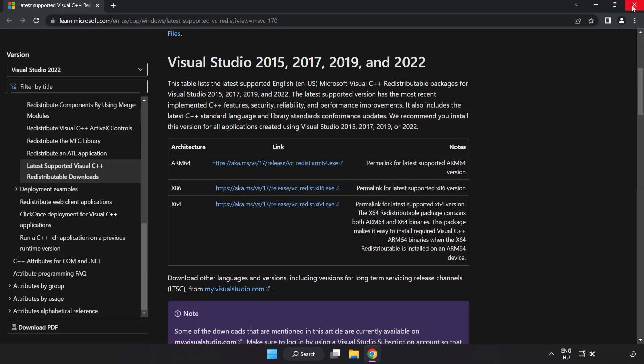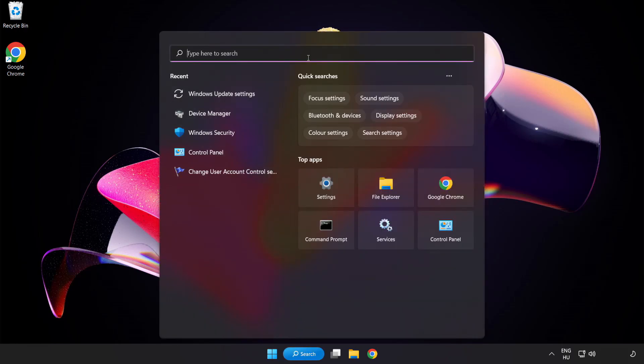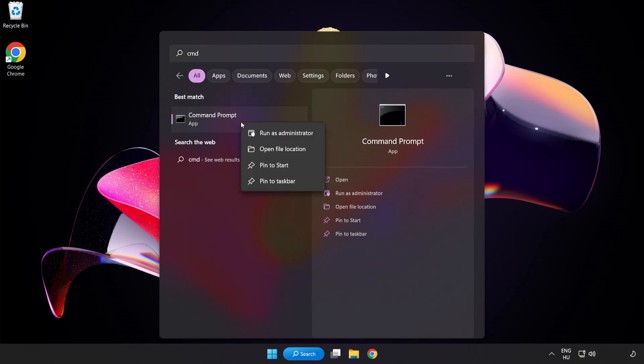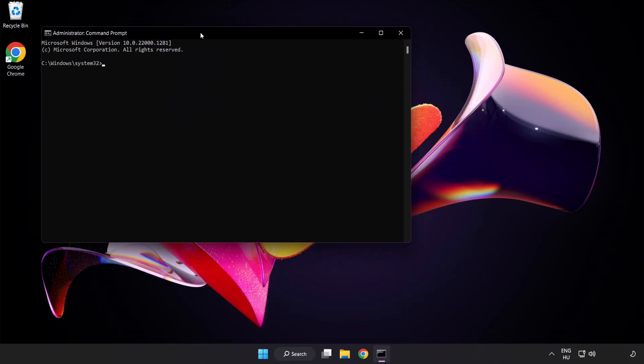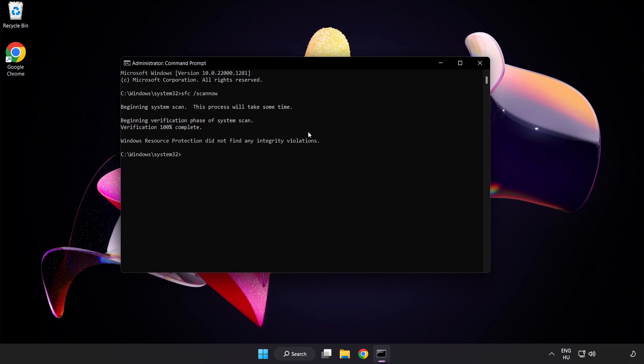Close the internet browser. Click the search bar and type CMD. Right-click Command Prompt and click Run as Administrator. Type SFC scannow and wait. After completed, close the window.